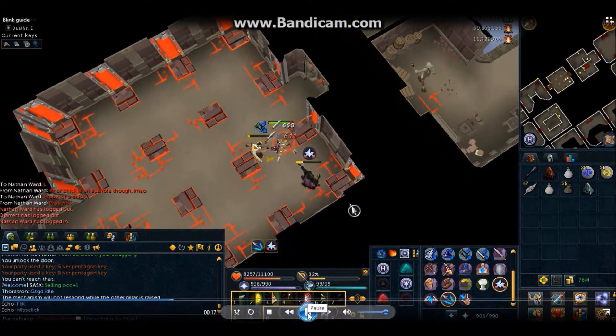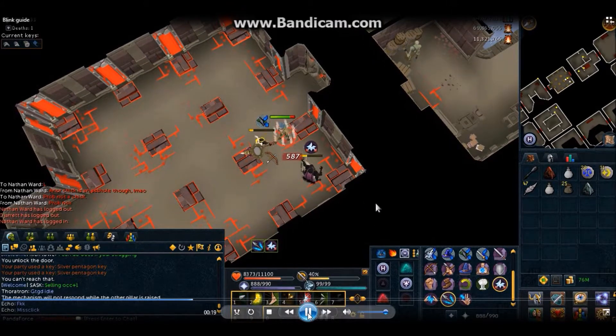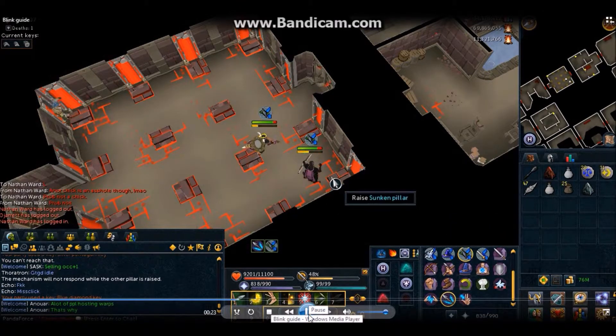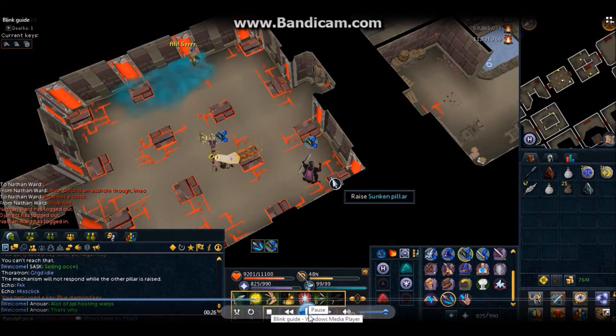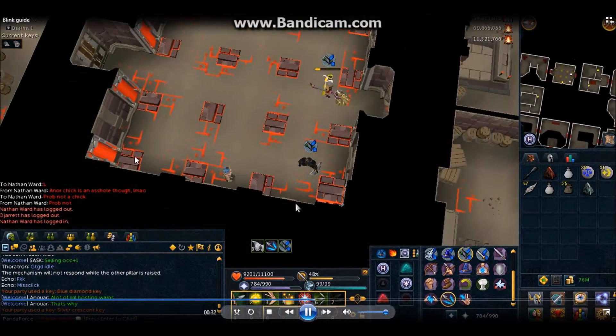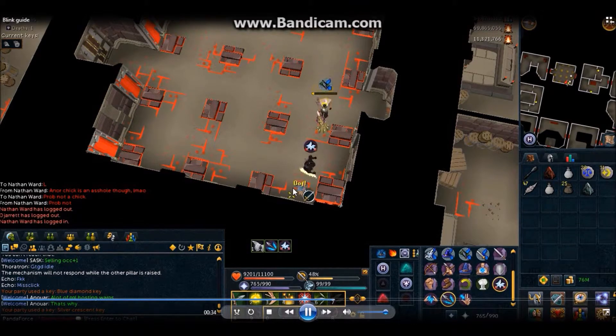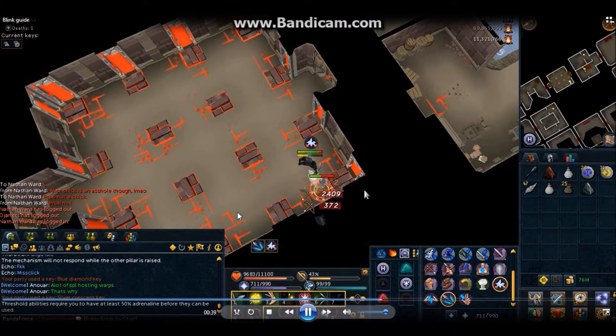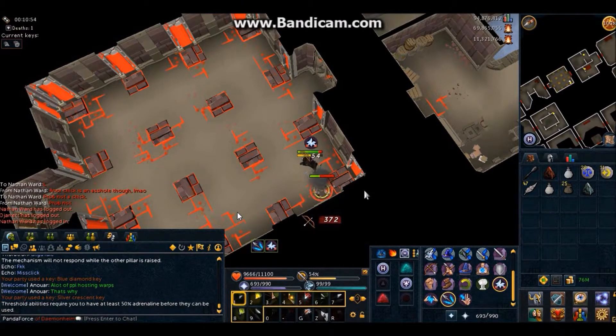I switch on Soul Split and turn on Anguish to do the most damage I can to Blink and heal up at the same time, because Blink does an immense amount of damage. Immediately after, I turn my Deflect Ranging back on. You saw him appear on the minimap and I raise the pillar to stop Blink from running through the portal. This is basically what you just need to keep doing — just rinse and repeat until he dies.